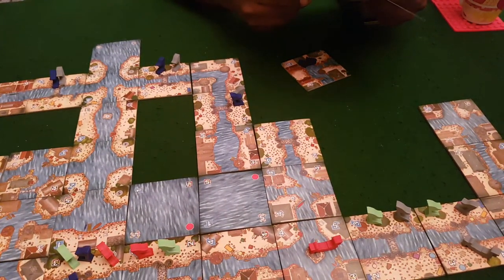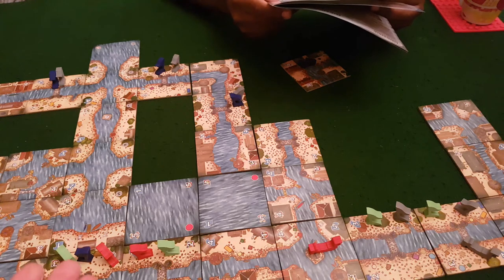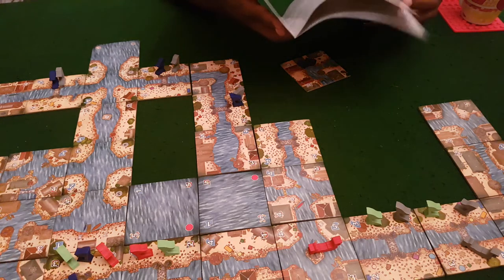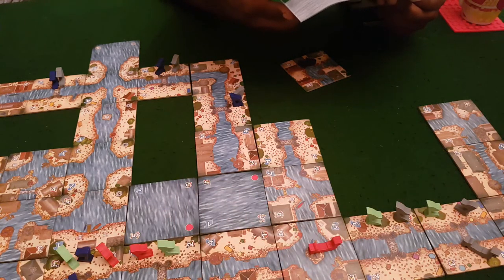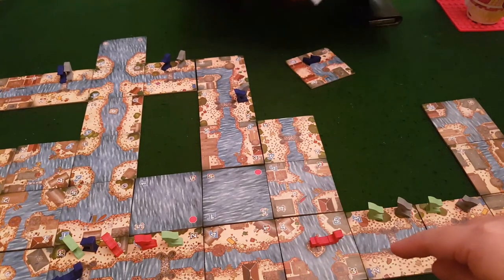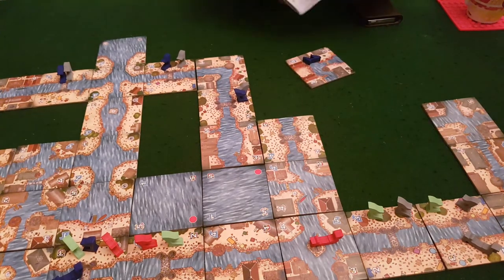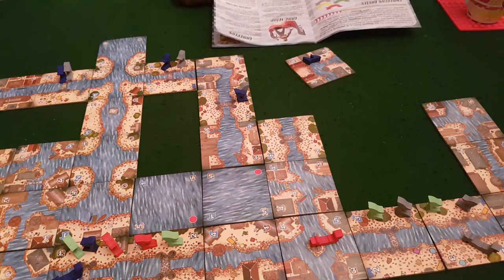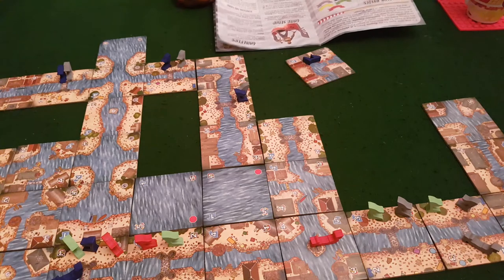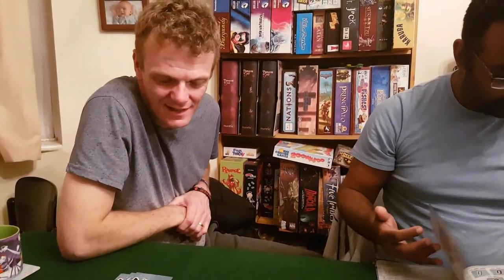The tiles look nice, gameplay is very simple — place a tile, go, repeat — so it's good for families and friends. It's supposed to get tougher as you place more flags because your hand shrinks, but when checkpoints end up clustered together it doesn't matter much what you have in hand; you just keep sailing. Tactically they may have messed up, but it's a nice quick filler — 6.5 from Jason.